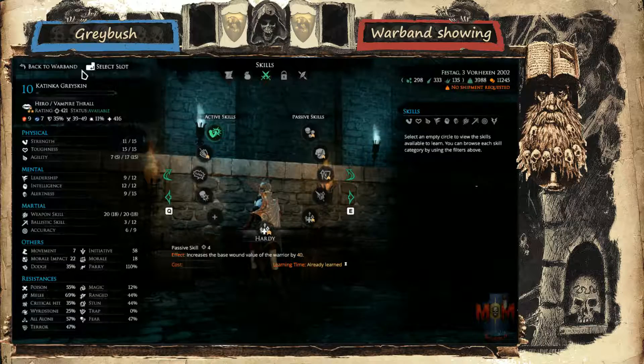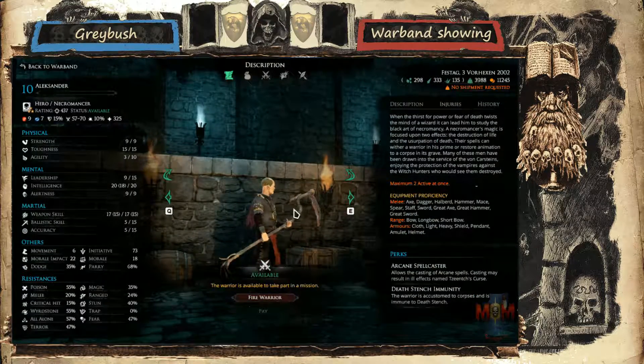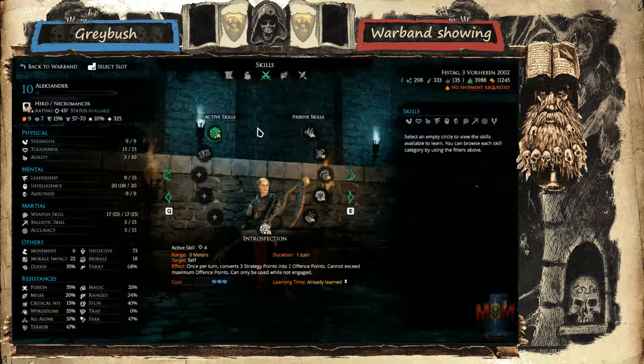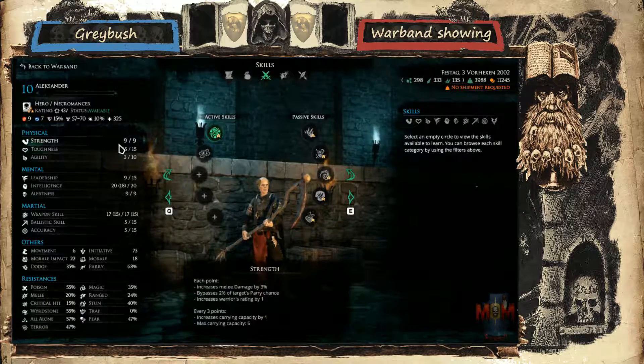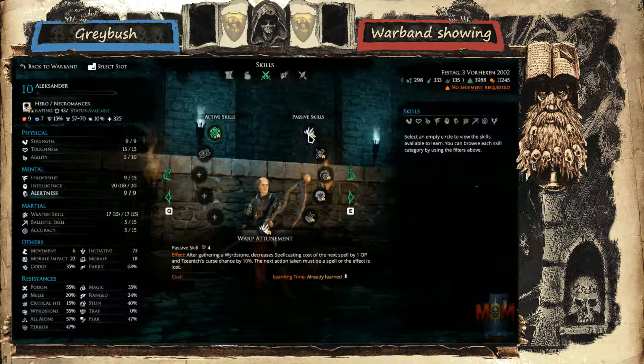There we have the first Necromancer, Alexander. This guy is focused on a bit more utility and damage. He's got Introspection - standard, maybe needing an extra spell or risking a few extra spells. Web of Steel, and he's built for melee so he can hold his own, at least for a round or two. And Warp Attunement, of course. And then there's Channeling, Improved Casting, and I threw on Embedded Word Stones just to take advantage of Warp Attunement.